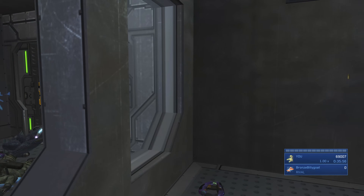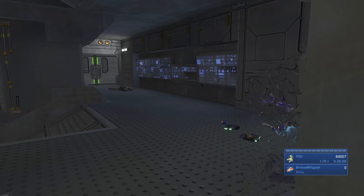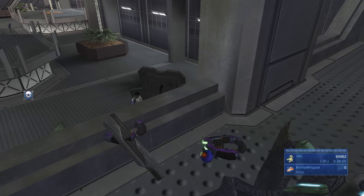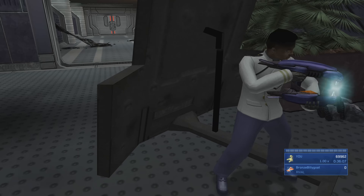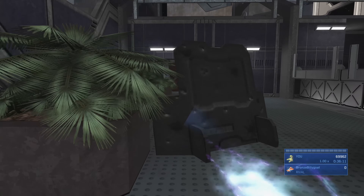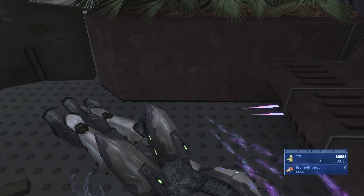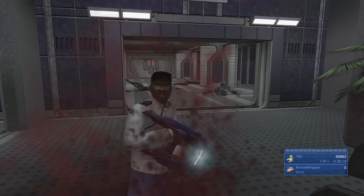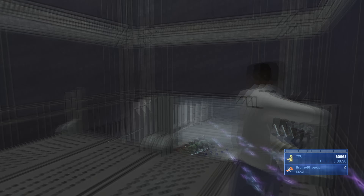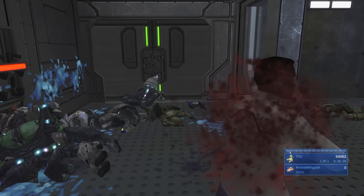If you miss the dual plasma pistol shot — as happened here with one hitting the doorframe — and only one elite remains, use the Sputnik exploit: melee him to turn him around, then immediately melee him in the back to finish him off. Once those enemies are cleared, grab your sword back along with the BR, then retrieve the Johnson from the barricade. I'm going to speed ahead through the herding section to the next key moment.